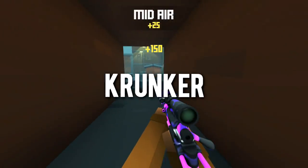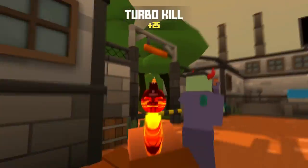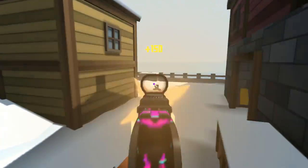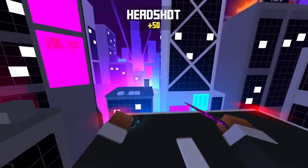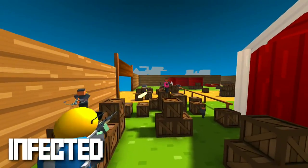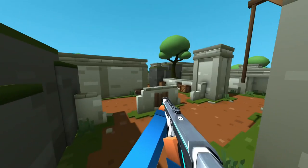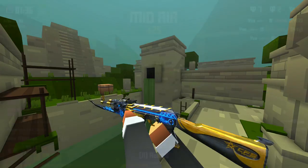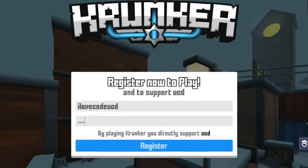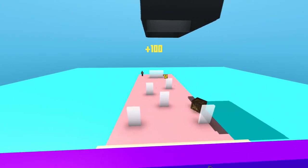A quick mention for Krunker.io — a fast-paced, slide-hopping first-person shooter with tons of classes, weapons and mods. This game is very low spec: you only need a 2.33GHz processor, broadband internet and 100MB of space to run it at 60 FPS, which is insane. If you want to play and have never signed up, please click the referral link in the description below — it's the best way to support the channel, completely free to sign up.